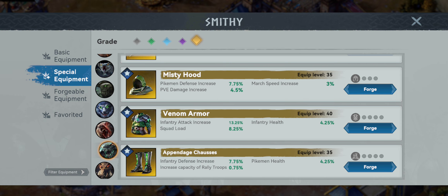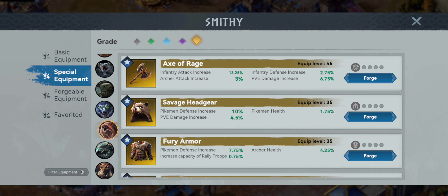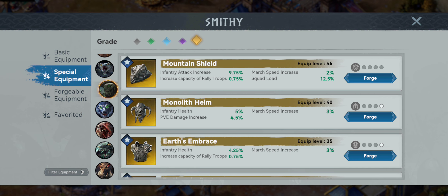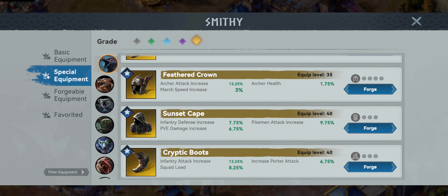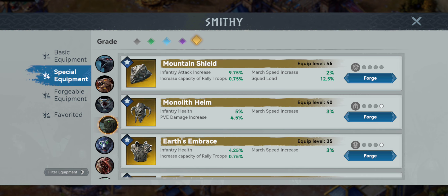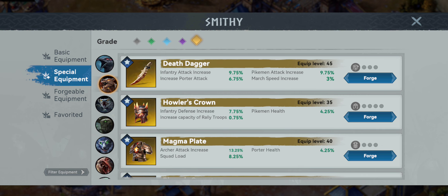Moving on to PvE — we go right back to our Bear with the Axe of Rage because that PvE piece stays right on there. The Monolith Helm takes us right back to the Stone Golem, another PvE boost. We got the Sunset Cape with the Crow, another PvE boost. As you're starting to see, not all the PvE boosts are equal.